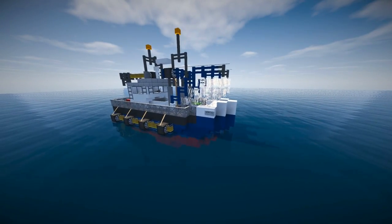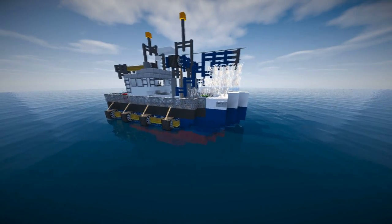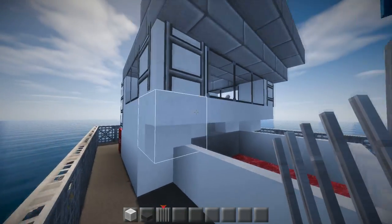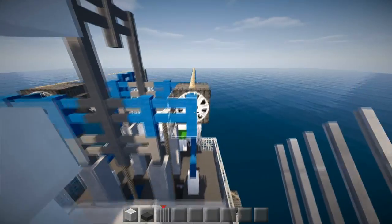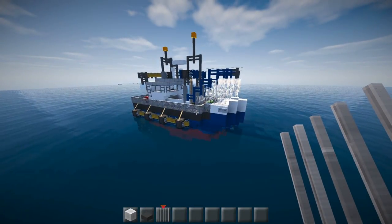That's pretty much it — a small little fishing boat called the SS Tiny Trout by Bdixon8. If you guys want to come and check it out, have a look at what he's done with the slabs, stairs, and all that kind of stuff — I think it's very very cool. You're able to get up to the top as well. Really nice and simple — hopefully you guys have enjoyed it. If you have, comment, like, subscribe, and I'll see you on the next one.